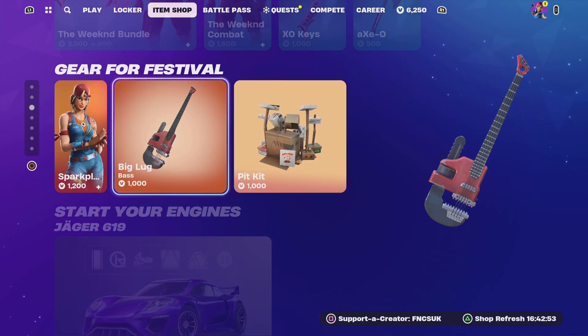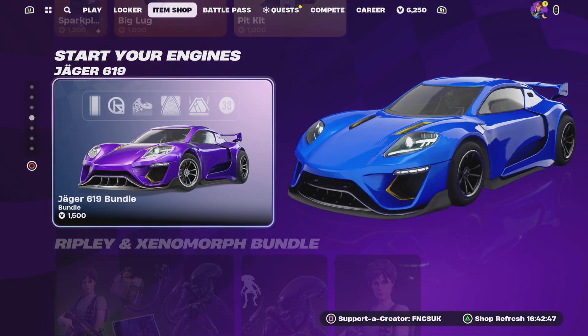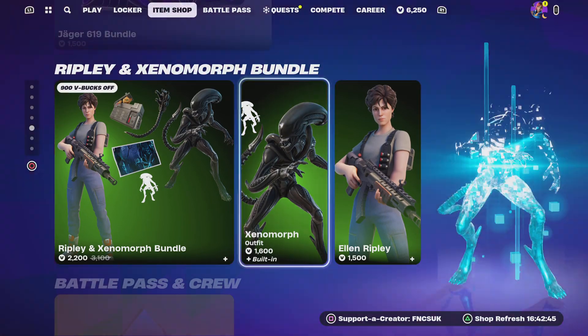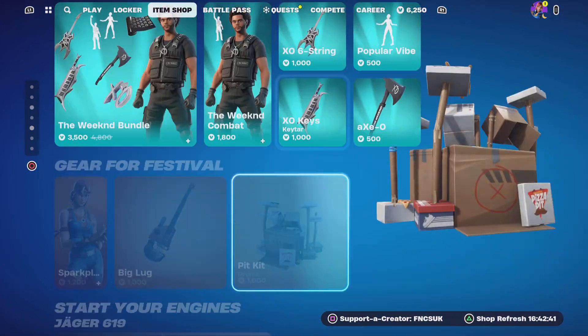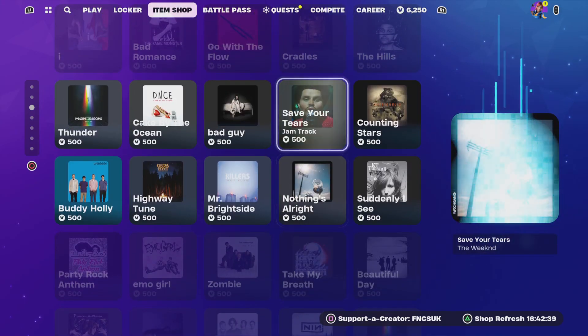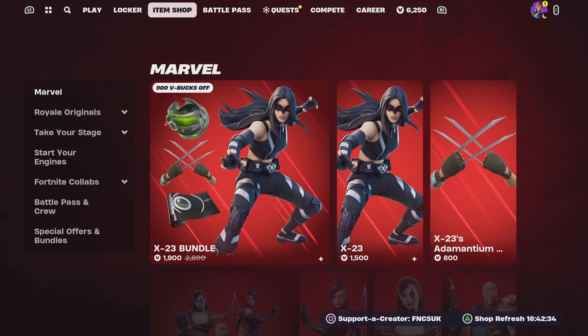We've got the Weekend bundle with Spark Plug. You've got the Pit Kit drum kit back for 1003 V-Bucks. The Jaggers are only available on their own now, rifting in at 12 levels. It looks like some of the Marvels have returned, which is pretty cool.